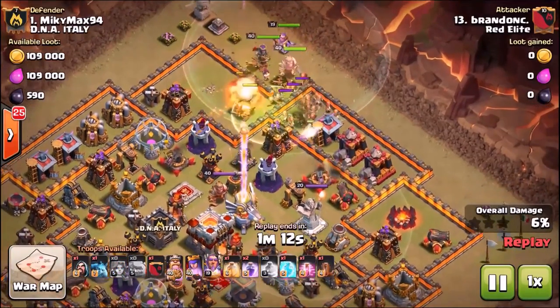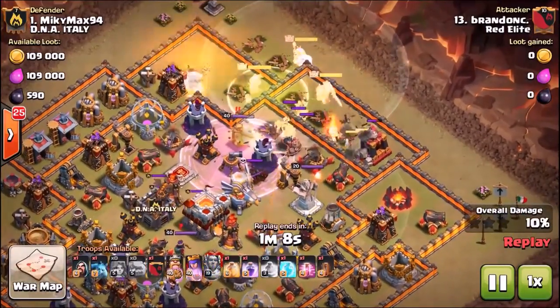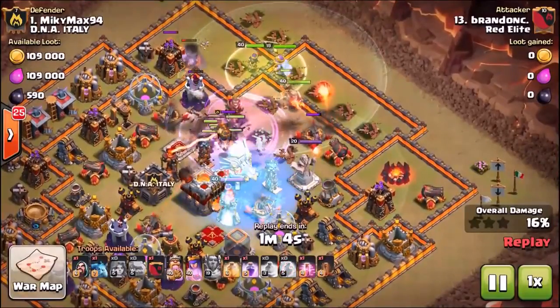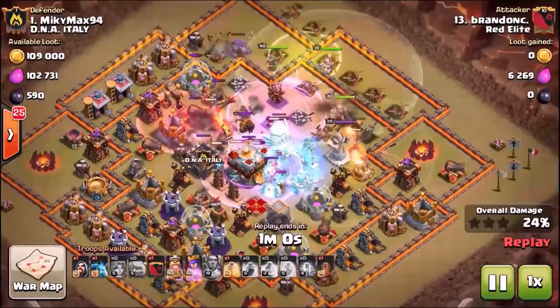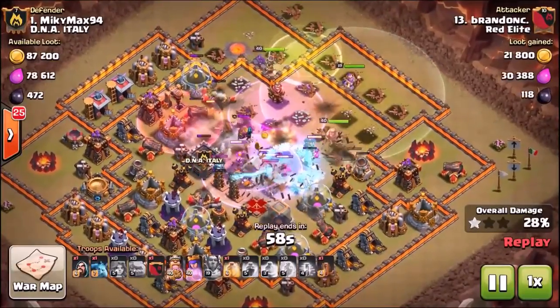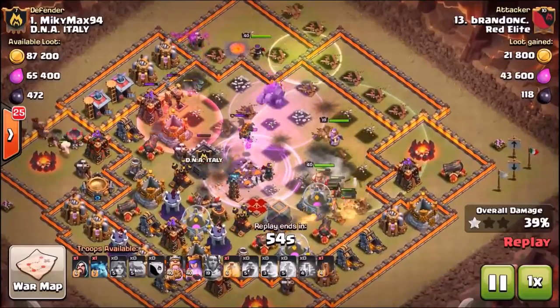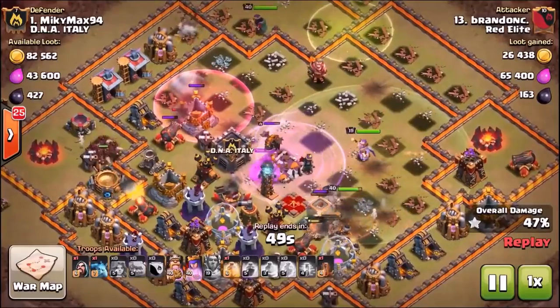The number one thing to cover is: always, always drop your Grand Warden before your Valkyries. Then wait for the Valkyries to path over the Grand Warden, still within his range, and then pop the Eternal Tome ability. That's going to be the difference between a two-star and a three-star attack 100% of the time. So make sure you deploy your units in the correct order.